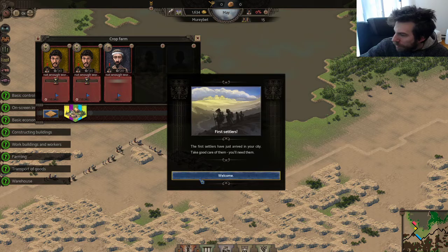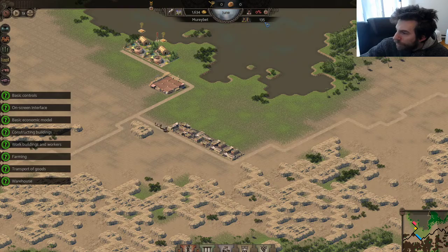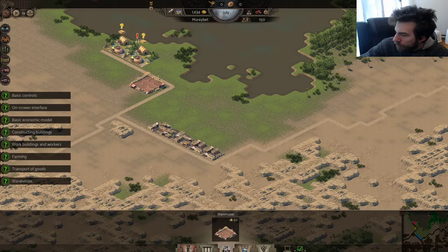First settlers have just arrived to your city — take good care of them. Now I have 150 workers, so I'm gonna need a little bit more. Let's put five more houses down.